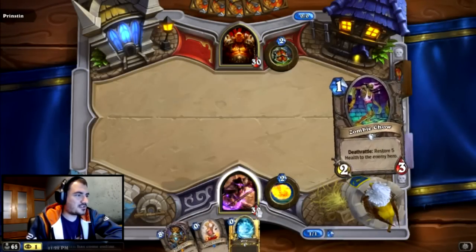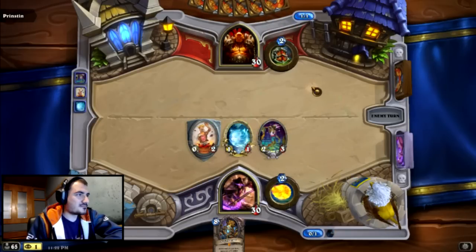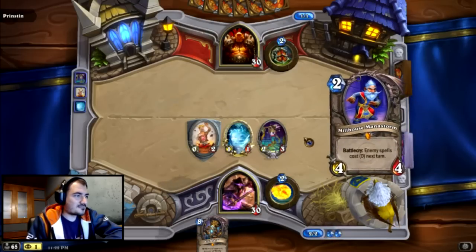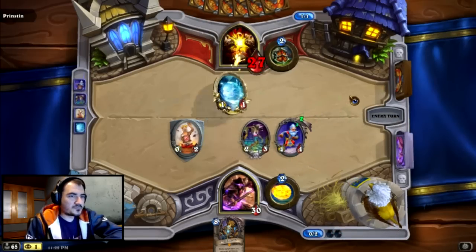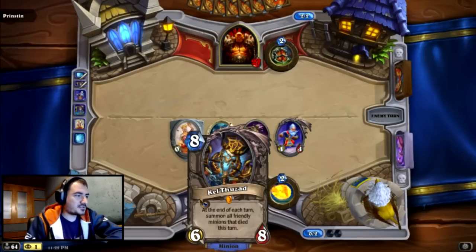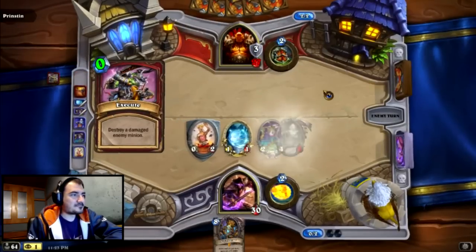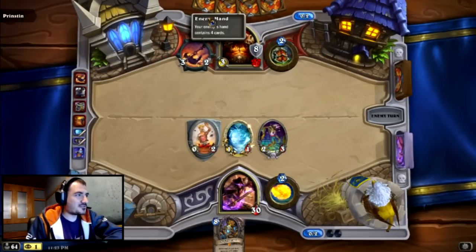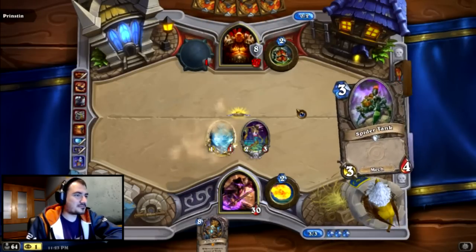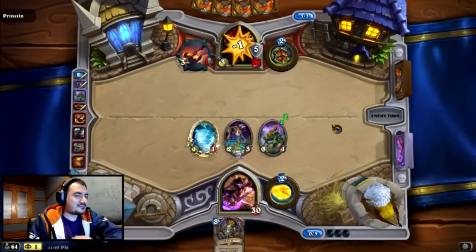Zero-drops are really good. Nothing can stop me. You still manipulate your opening hand so your drops are actually really good. Execute. Alright, not bad. Wait — what the fuck? Why does he have so many spells? Okay, that didn't work out so well. I'm not too happy about Milhouse anymore.